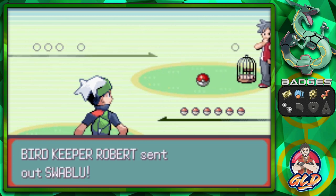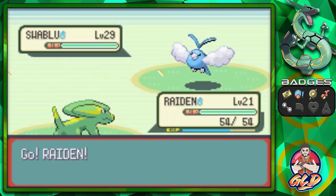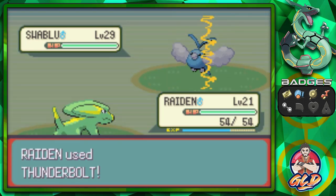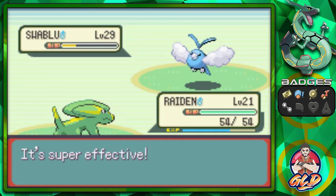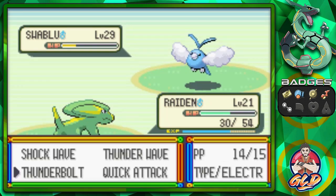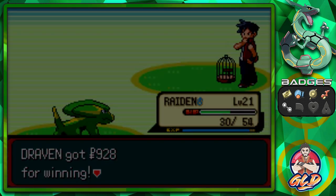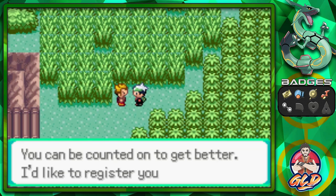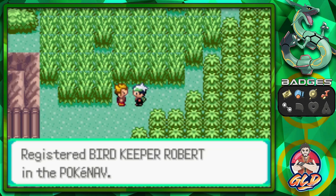There's a Bird Trainer right here, so let's go with Raiden. He's coming out with his Swellow and we go with Thunderbolt - oh yes, Thunderbolt for the win! That nearly takes away Swellow and here comes Fury Attack - Thunderbolt again and just like that we win. He wants to register us in his Poke Nav, and we've got Robert on the Poke Nav now.